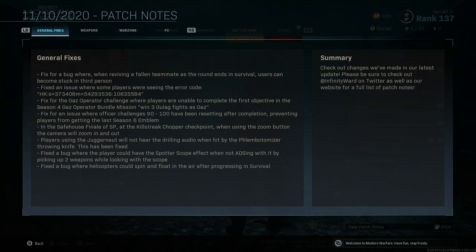In the Safe House Final SP mission, at the Killstreak Chopper checkpoint, when using the zoom button the camera would zoom in and out — that's been fixed. Players using Juggernaut will now hear the drilling audio when hit by the Phlebotomizer throwing knife, since they previously couldn't hear it. They also fixed a bug where you could have a spotter scope effect without ADS-ing with it by picking up two weapons while looking through the scope — essentially giving you constant free thermal vision.